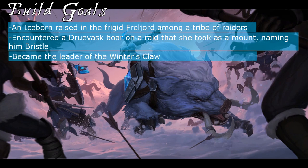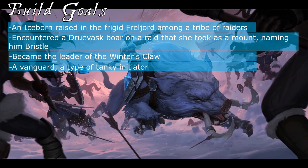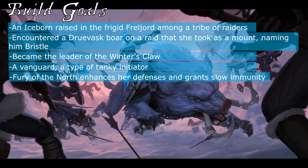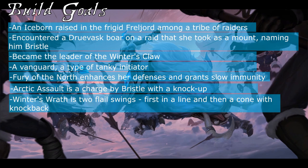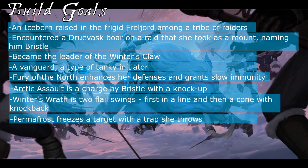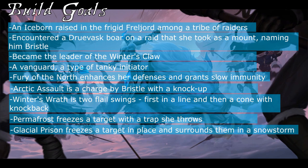She eventually seized control of the Winter's Claw by slaying her mother. From a gameplay perspective, Sejuani is a vanguard, a type of tank that specializes in leading the charge and initiating fights. Her passive, Fury of the North, grants her ice armor that enhances her defenses and makes her immune to slows, though this armor cracks and crumbles after she takes damage. Arctic Assault causes Sejuani and Bristle to charge forth, slamming into and knocking up the first enemy hit. Winter's Wrath has Sejuani lash out with her flail, first in a long straight line, and then in a cone that slows enemies struck.